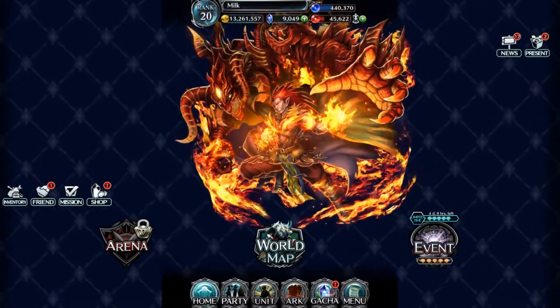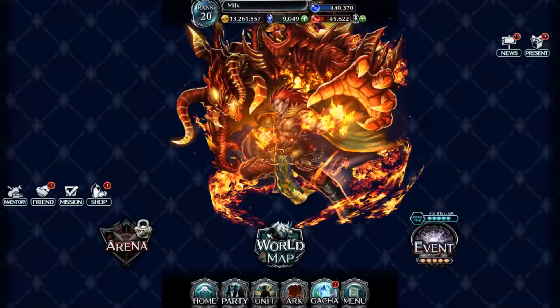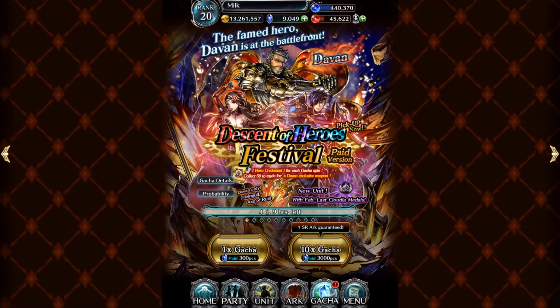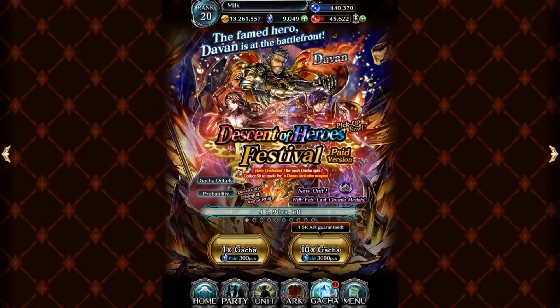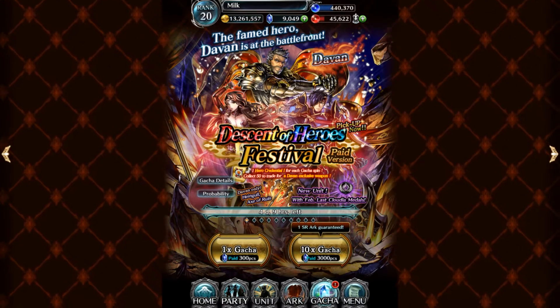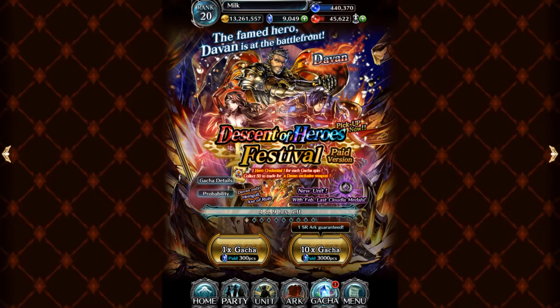There was an urgent maintenance, and after that urgent maintenance we got a new unit — Davin. Davin is a story unit that was at the beginning of the story, and now he was released in JP for the half-year event.